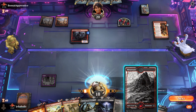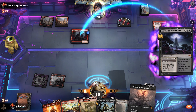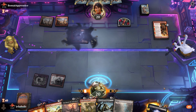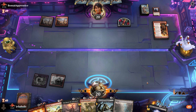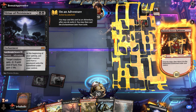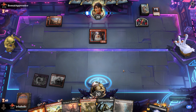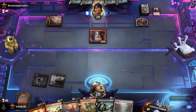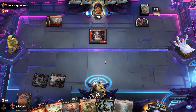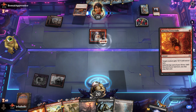Graveyard Trespasser is really annoying for mono red to deal with - it gains life. They can discard a card to get around it. There's another great draw. If we can get to Shield-Breaker Dragon, Virtue of Persistence has been really nice especially against mono red. In best-of-one, mono red is like 60% of what you're gonna play against.